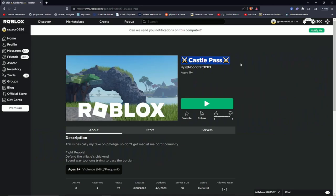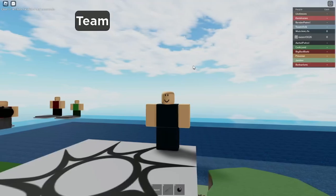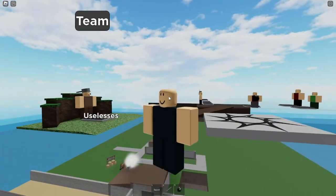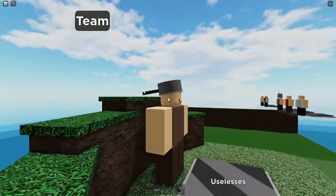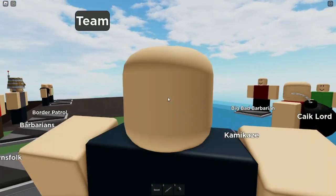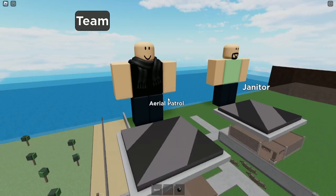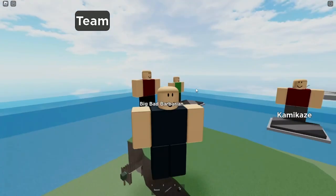Castle Pass — let's play this one. This guy is claiming this is basically his take on PMEBG, so don't get mad at him. It says fight people, defend the village's chickens, spend way too long trying to pass the border. Let's play it. Okay, this is kind of the last ripoff I'm going to report on. The first team is useless — who put a pan on this guy's head? The other teams: townsfolk, barbarians, border patrol, aerial patrol, janitor, big bad barbarian, cake lord, Kalakazi — these teams are wild.